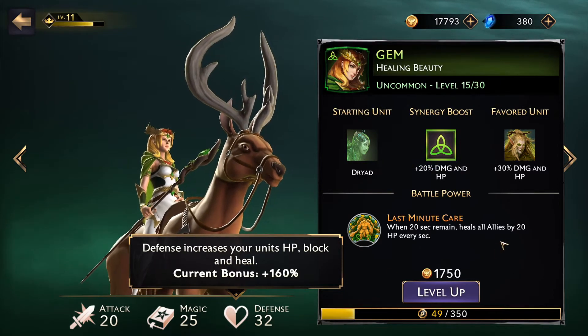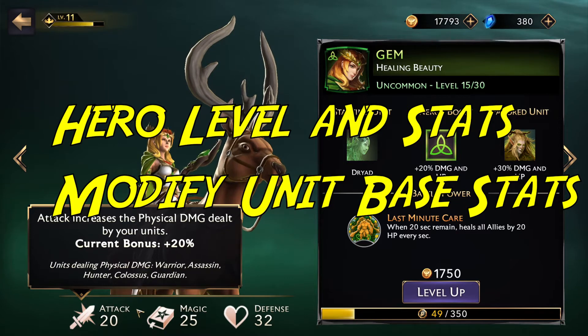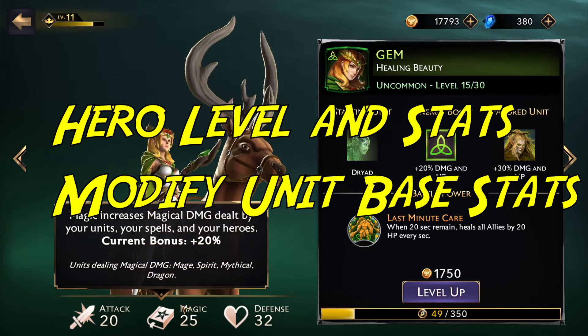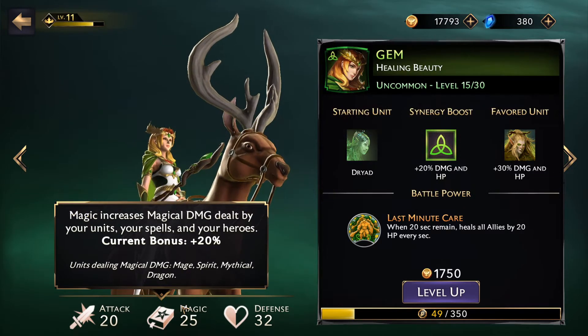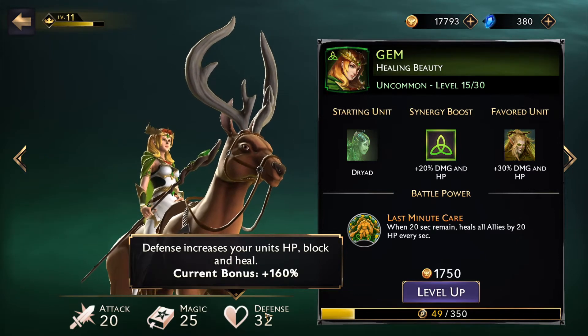When selecting your squad of three heroes, be mindful of battle power, level, and attack, magic, and defense stats — because they all impact your units differently. Attack increases physical damage dealt, magic increases magical damage dealt. Your units will be affected by different stats on the heroes you're using. If you lose a fight and change heroes, your unit stats may change with it. So if you have a low level hero with amazing battle power but low stats, your units may actually be weaker.